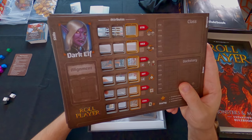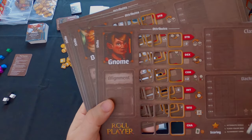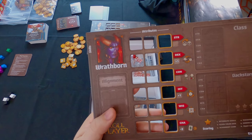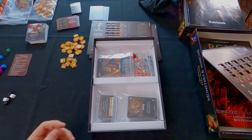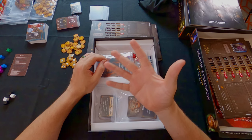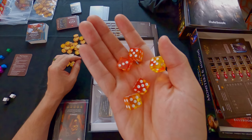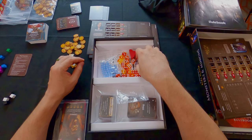This expansion adds additional character cards: dark elf, gnome, beast character, construct (like a golem or metal humanoid), and the Wrathborn. These are the additional characters from this expansion. Monsters and Minions also expands the game to five players - the base game supports four, this adds a fifth. There are additional combat dice for combat scenarios, because in this game you can have combat with minions or a big monster. There are also white bonus dice that can roll values higher than six.